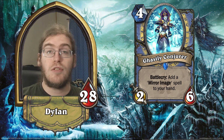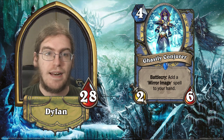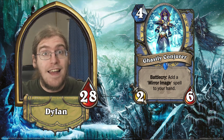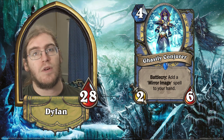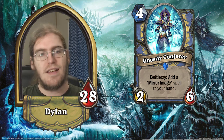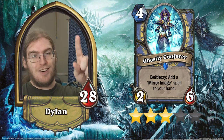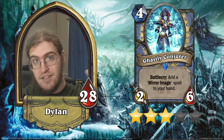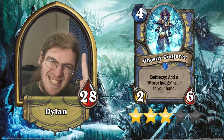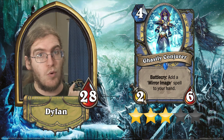Next up, we've got Ghastly Conjurer — a 2/6 for four with a battlecry of adding a Mirror Image to your hand. I'll level with you — I really like Exodia Mage, it's one of my favorite decks. This card will be very good in Exodia Mage: it gives a decent body that can fight aggro, and it gives you a spell that triggers towards Open the Waygate while the Mirror Image lets you survive against aggro — the natural predator of quest Mage. Three stars because it's good in exactly that one circumstance. It won't get played in any other major archetype, but in Exodia Mage it's an auto-include.